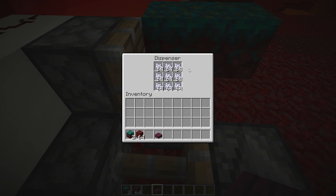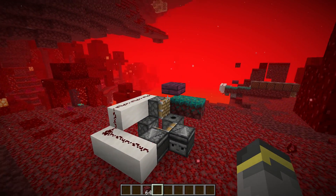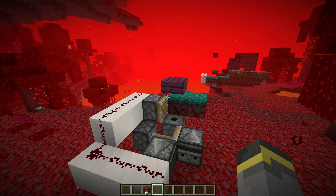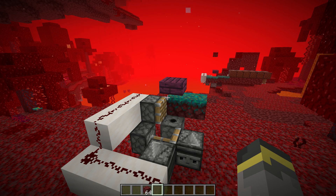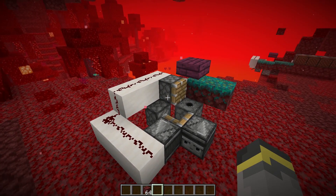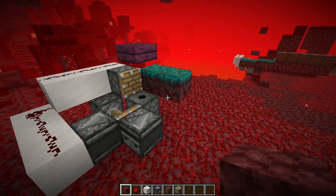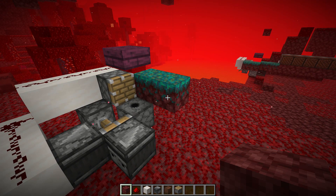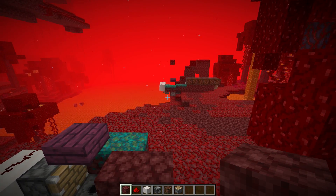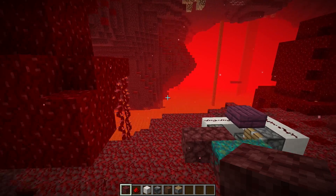That is the farm itself, but you will also want to set up at least one smart piston. In its current state, the farm moves way too fast for nylium to actually grow — the smart piston slows it to the right speed. You have options: if you want blocks pushed one way, orient the smart piston that way; if the other way, do it that way.